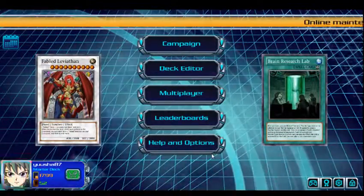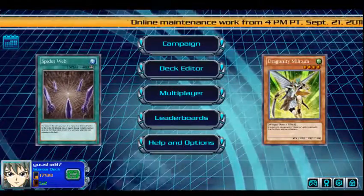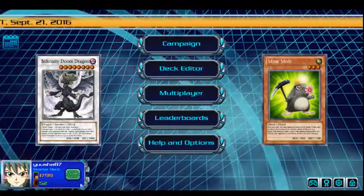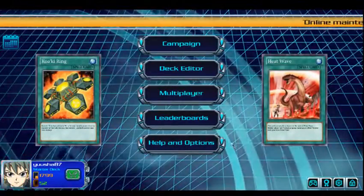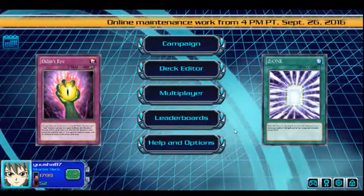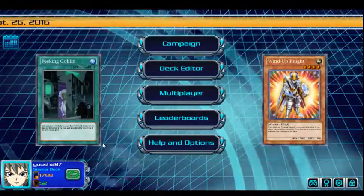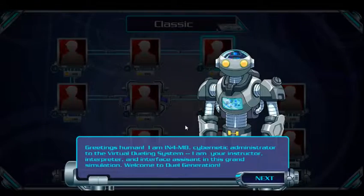Greetings fellow viewers and welcome to Yu-Gi-Oh! Dual Generations. First time I've shown this on my channel. This is the mobile game for the popular trading card game Yu-Gi-Oh! It features cards from the show, going through all the series from Season 1 straight through to Yu-Gi-Oh! Zexal. We're just gonna go through the campaign. I've got a bit of currency — they do a daily login bonus and every seven days you get a free booster pack. But we're gonna start a new campaign.